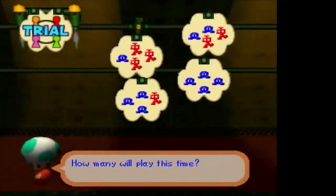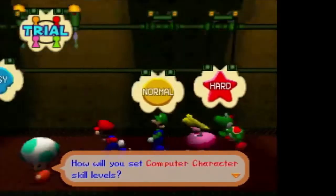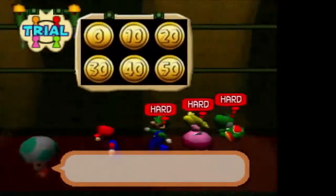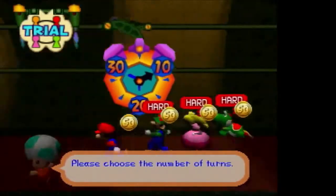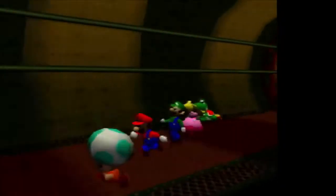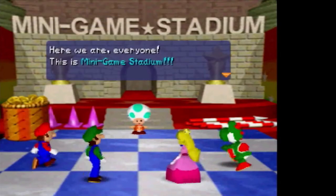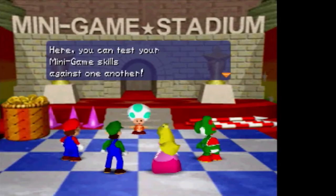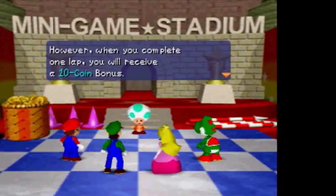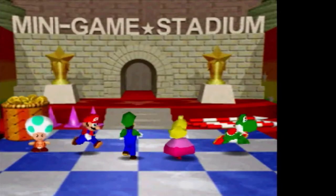Now we check out Trial mode, which has its own board game map — the Minigame Stadium board. The super hard difficulty is not available in Trial mode; super hard is only available in modes where you're only playing minigames without a board. In Trial mode you get to select a handicap so you can start with extra coins — it's a great way to grind coins. As with Mario Party 1, the trial map gives you 10, 20, or 30 turns as options.